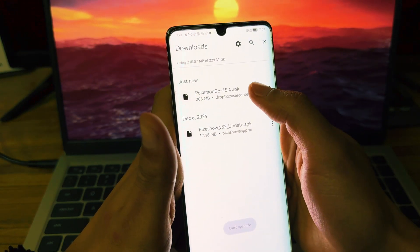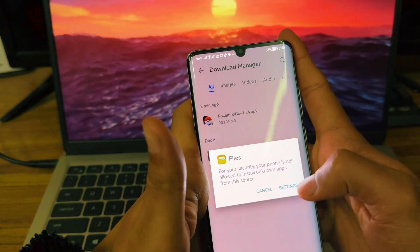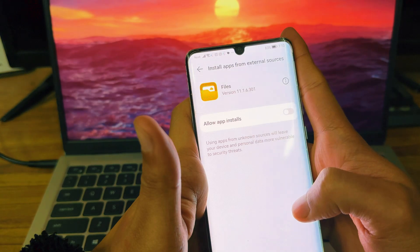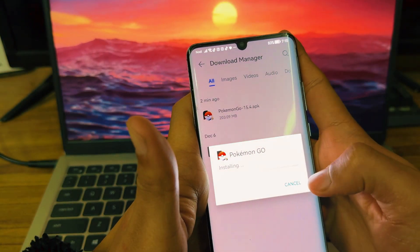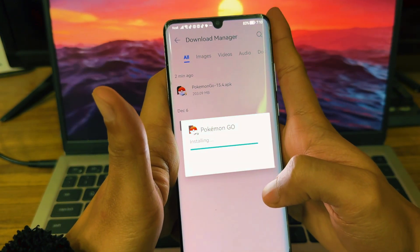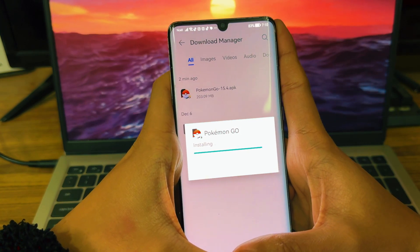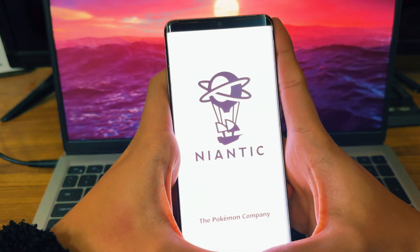If it says it can't open the file, go to the Download Manager and give your Android device access to install — allow app installs. Now you can click install, but first make sure you don't have the original Pokemon Go app on your phone. If you do, you'll see a message saying the package is already installed, so make sure you uninstall it first.